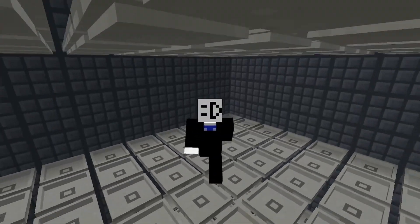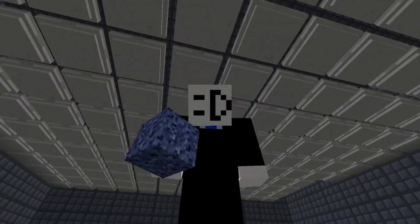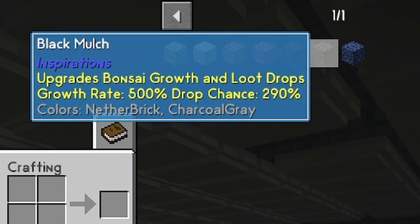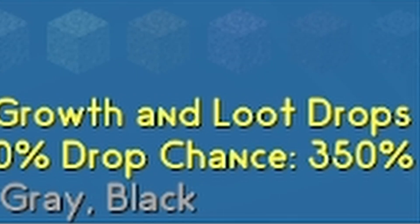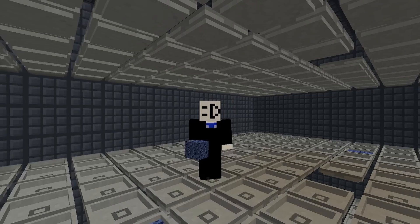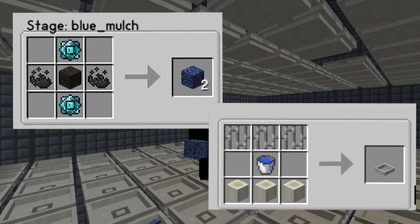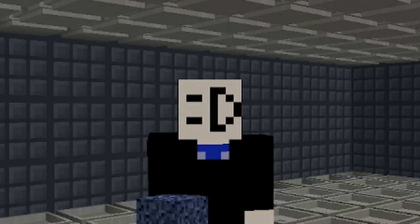Now that I've placed down all these Hoppy Bonsais, I need to fill them up with mulch — more specifically, blue mulch. Mulch is an item that speeds up Bonsais, and in the case of blue mulch, trees grow 1000% faster and give 350% drop rates. The downside is that blue mulch is absurdly expensive. Our next goal is to get over 20,000 pieces of blue mulch, and to do that we're going to have to do some science.